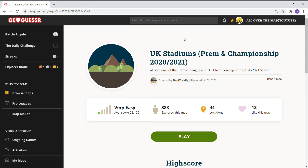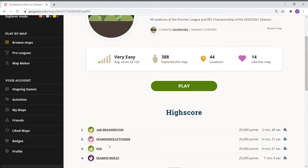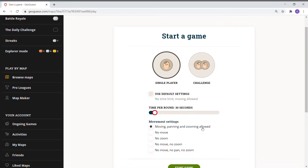Welcome back to All Over the Map, thanks for tuning in. On this episode we are headed back to the United Kingdom — UK stadiums. For this game by Geo Worldly we're going to do Premier League and Championship 2020-2021. It says all stadiums — Premier League and EFL Championship for this season. 388 folks have explored this map. Our goal today is to try to get onto the leaderboard, so we just have to break seven minutes. We're going to try 30-second rounds.